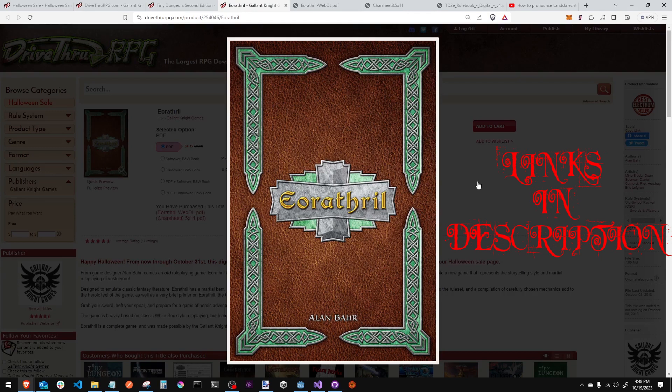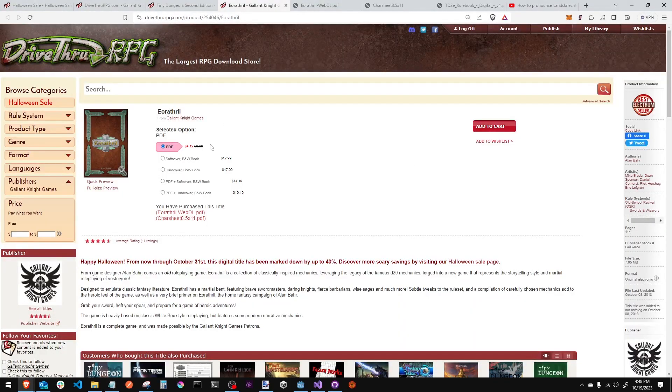I'm going to crack this PDF open, show you some of the cool mechanics included in here, and you can make your decision for yourself. If it's something you're looking for — an OSR to collect, or you're just looking to get into a new game — it's $4.19. So let's open this book up.